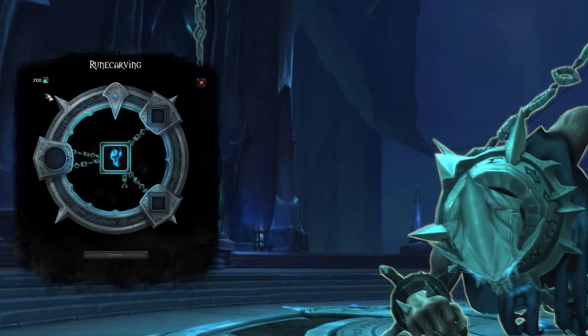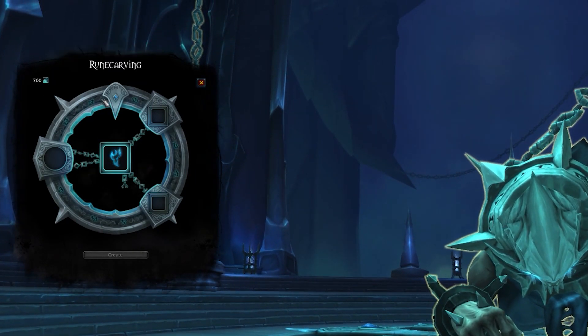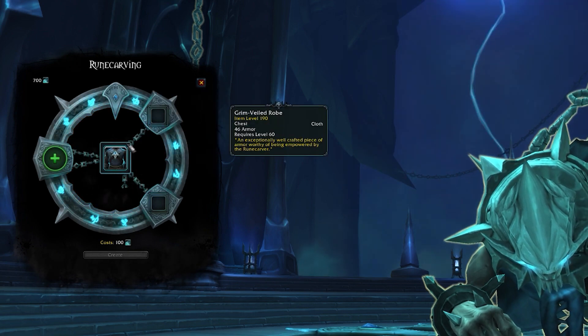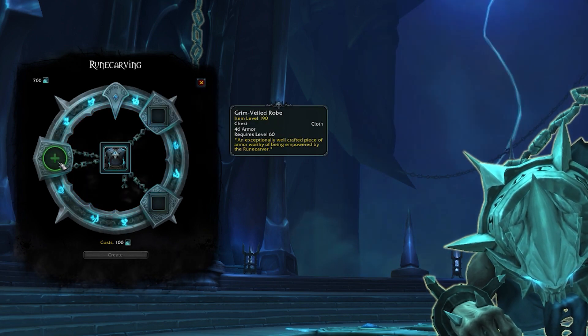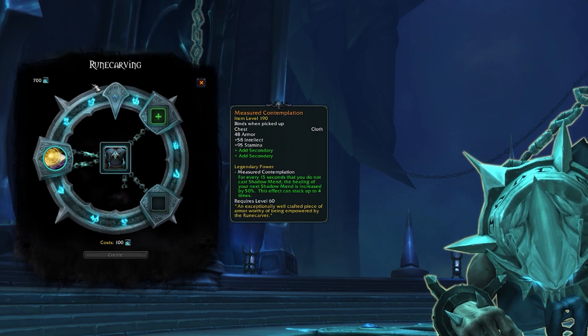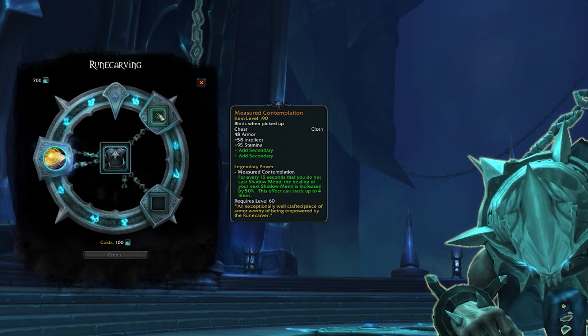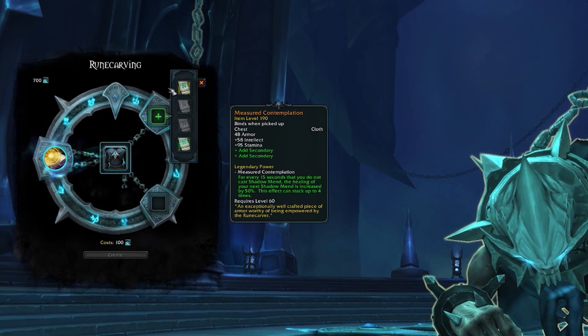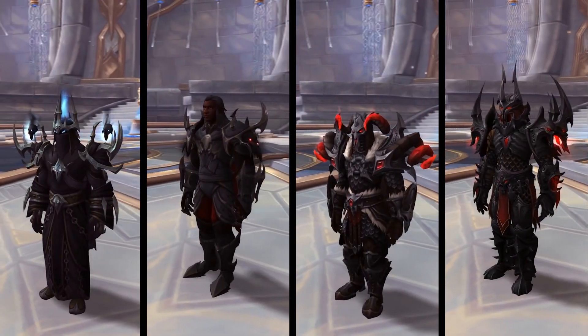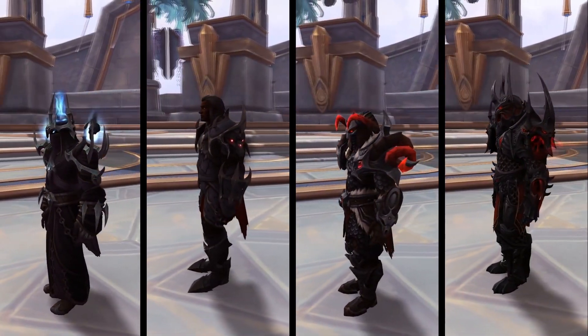In Shadowlands, a big part of your endgame character progression is going to be unlocking and crafting your legendary items. While you can only wear one at the same time, you might want to get more in order to allow yourself to swap between them or create different builds for different scenarios, whether it's raids, dungeons, or PvP. Most importantly for some of you, legendary items use the legendary transmog, meaning you'll have to craft every single legendary gear slot to unlock that complete armor transmog.